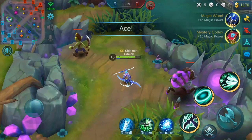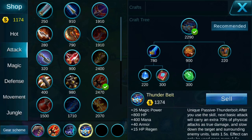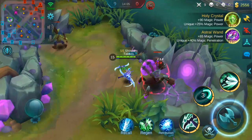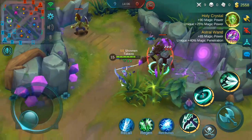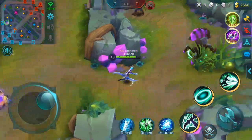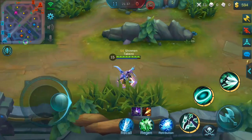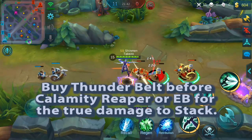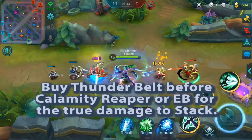Let's remove Thunder Belt and see how Endless Battle and Calamity Scythe react to each other. Same thing — you need two strikes to activate both true damage. So Thunder Belt is the one that stacks with the other true damage items, but you need to buy it first before either of the other two.